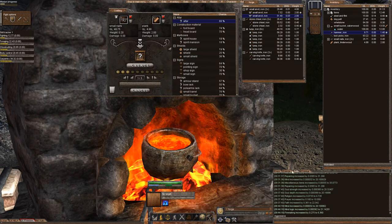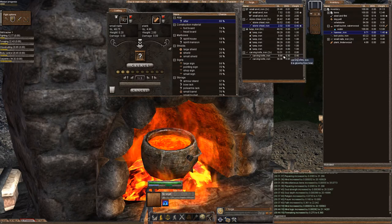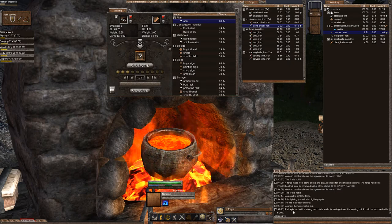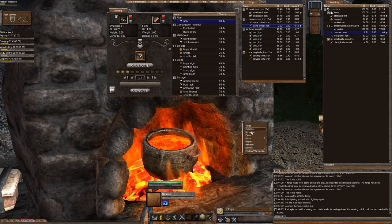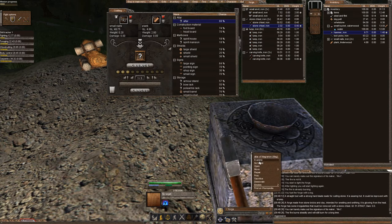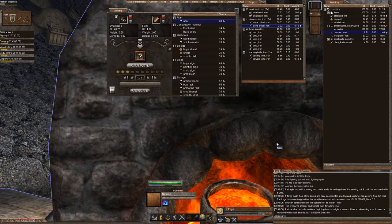Let's go ahead and improve this small anvil. My blacksmithing skill isn't very high, but you can see that this small anvil requires a whetstone and an iron lump. If you right-click and examine it, it will say it is searing hot and can be improved with a lump. This is important when improving things like altars or forges where you don't know what you'll need. If you right-click and examine this forge, it tells me I need to use a stone chisel. If I go over to my altar and right-click examine, it tells me I'm going to need a rock shard. That's how you find out what items you need when you want to improve.